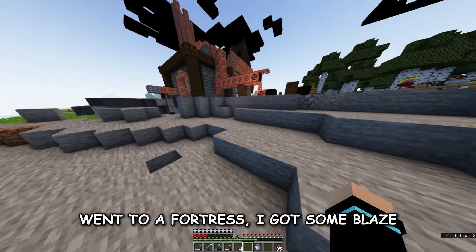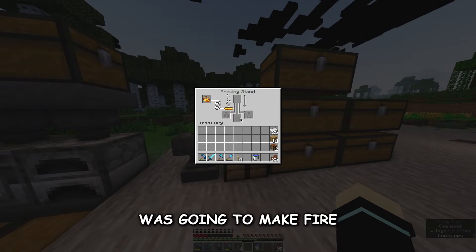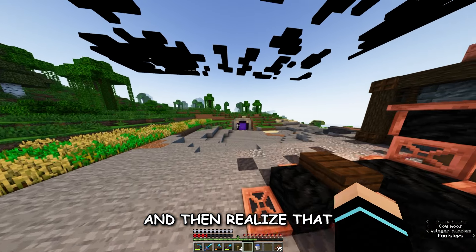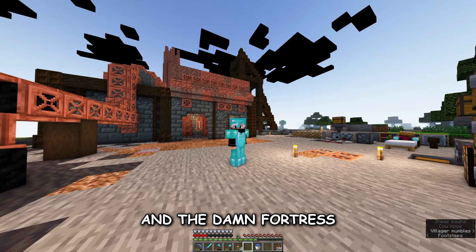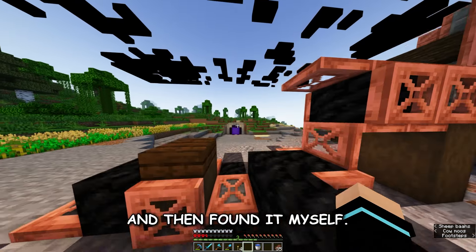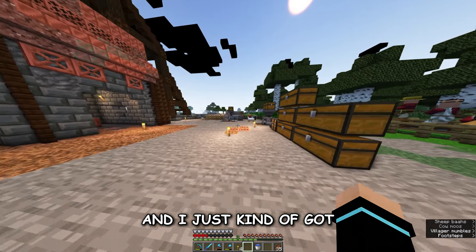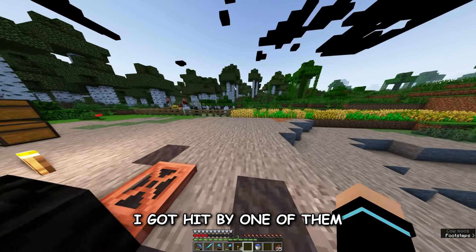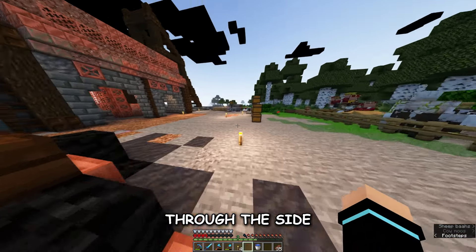I already started exploring the nether — I set up the portal, went to a fortress, got some blaze rods, made a brewing stand, and was going to make fire resistance potions so I could go back and get more. Then I realized I don't have any nether warts, so I went back to get some and the fortress I found doesn't have nether warts. I explored around, found a bastion, was going to go in but got a bit scared about the brutes.